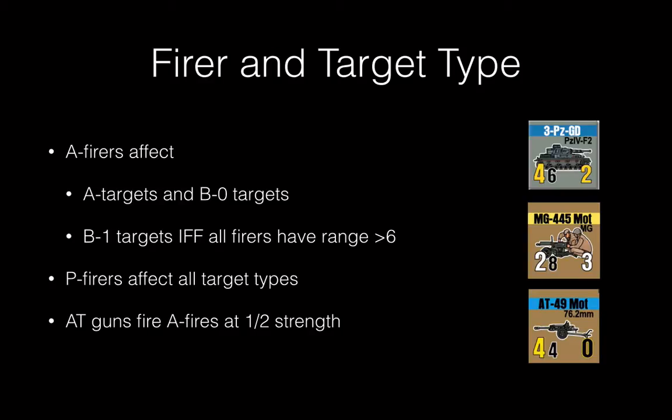With fire types, we also have target types. Area fires spray weapon bullets, and area targets are widely dispersed infantry targets. Point fires shoot heavy caliber munitions, and point targets are heavily armored targets. Area fires can affect area targets and B0 targets. They can also affect B1 targets if all the fires are infantry platoons with a range greater than six. Point fires can affect all target types.